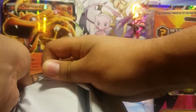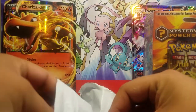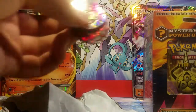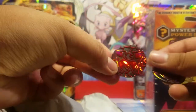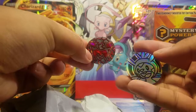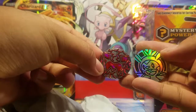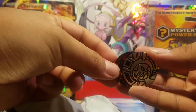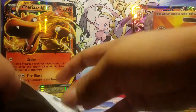Right off the bat, Gold Star CCG wins because they give us two coins — this one looks like a Plasma Storm coin and a Chest Pin coin, so pretty cool. One point for Gold Star CCG mystery power pack. Let us see what packs we get.